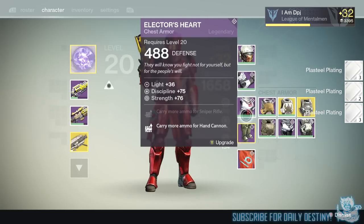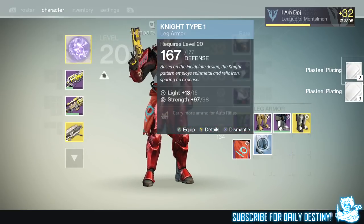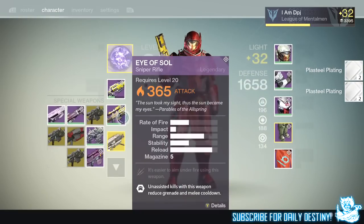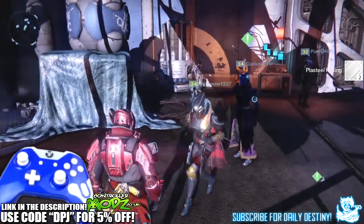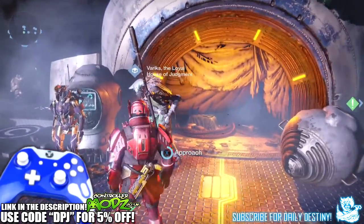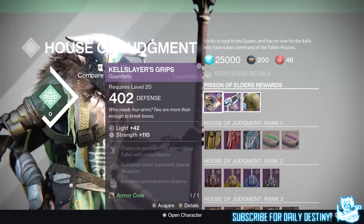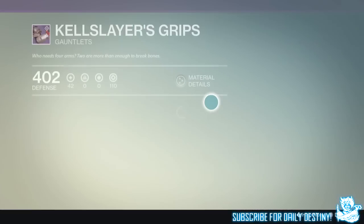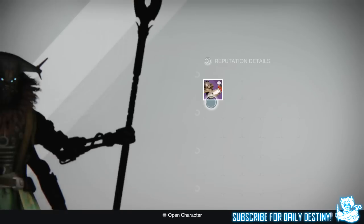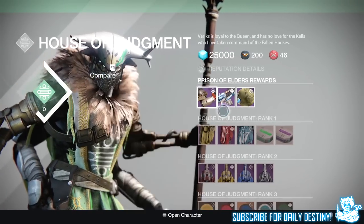What is going on guys, it's your boy DPJ here today with another Destiny video. I'm going to be opening 10 Judgment Chance packages — these are the ones you can get from Variks the Loyal under the Reef. They cost one armor core and one weapon core. I've gathered these over the past week and a half. If you enjoy the video, leave a like — let's try and reach 4,000 likes!